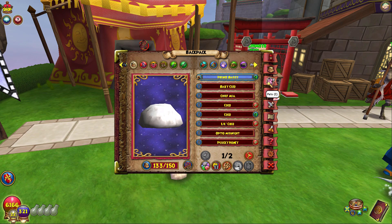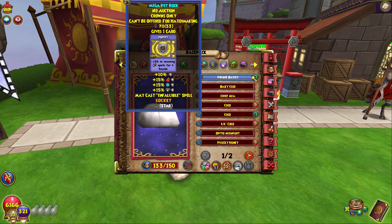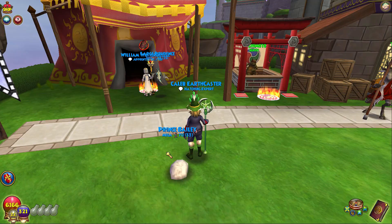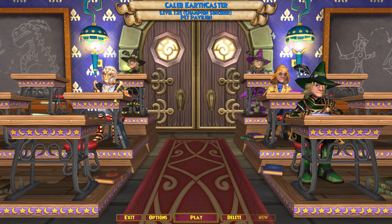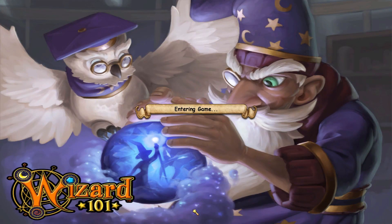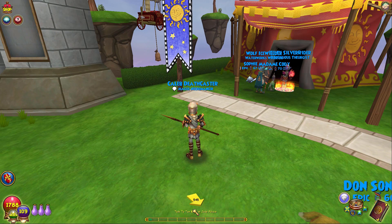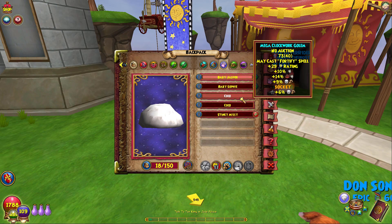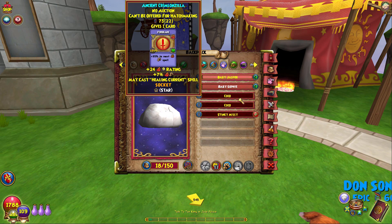It got infallible. I'm so sad — I'm cursed with infallible on my ward pets. Let me go to my death wizard and show you the other ward pet I tried making — it failed with infallible too. It's just so sad because these ward pets would have been so good if they just didn't fail with infallible.